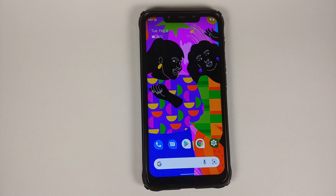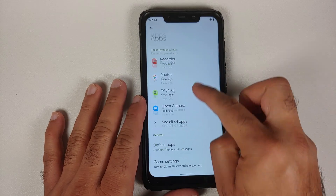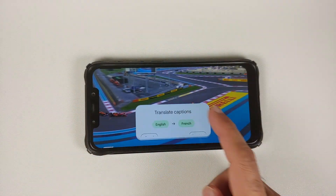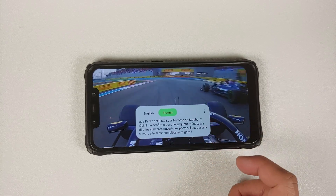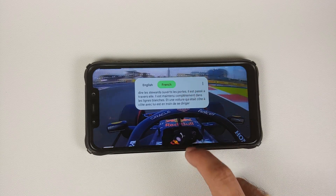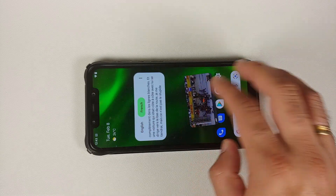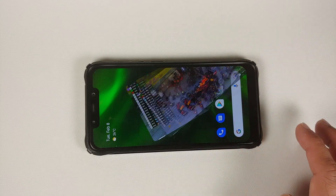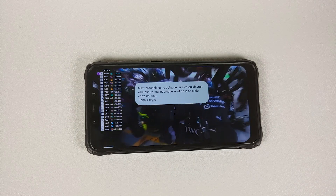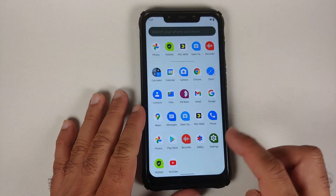Now for the Pixel 6 exclusive features: the Game Dashboard works once enabled in Game Settings. Live Translate works great, YouTube Picture-in-Picture works, and Live Caption works. For Picture-in-Picture on YouTube, you either need YouTube Premium or need to be in a specific supported country.